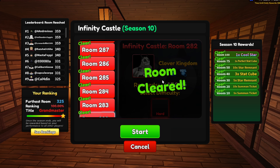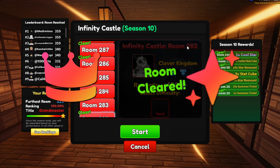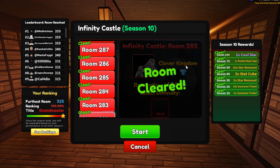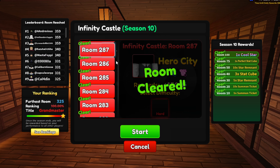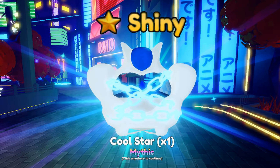I think it is possible to beat every room up to 282 without any uniques or golden farms. Room 282 is the border for non-unique users as it starts to get very difficult. You would need to beat or reach room 287 to guarantee yourself the shiny Infinity Castle unit.